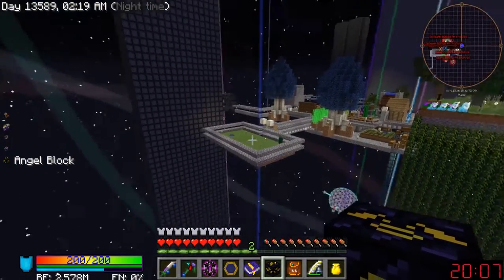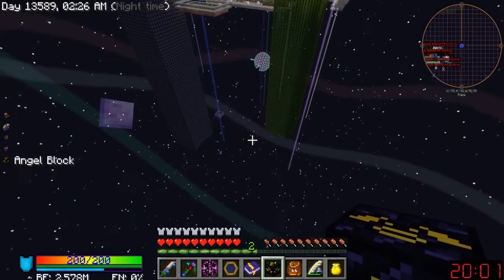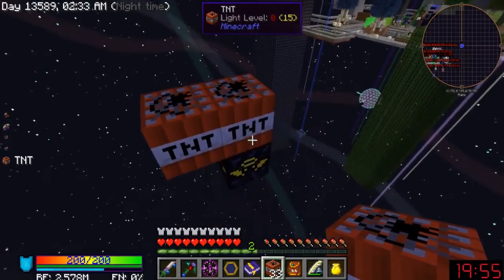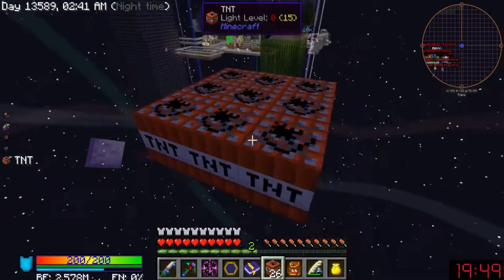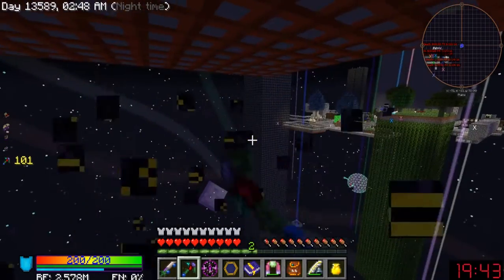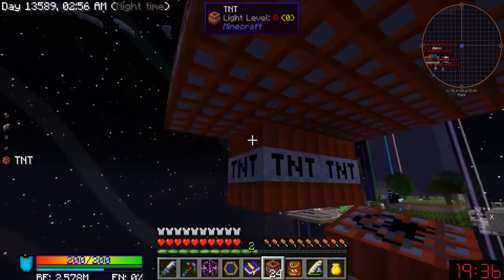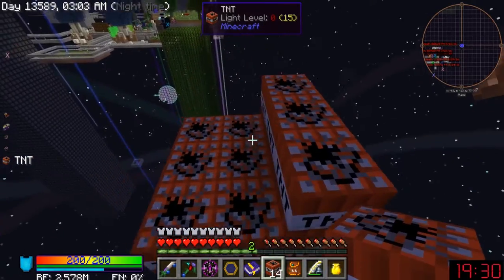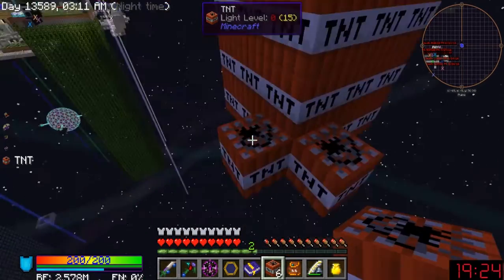Gotta be nice and far away from the base - this might be far enough. Who doesn't love a good old fashioned TNT ball? Or maybe we'll just do a giant block of TNT out of TNT - could be even better. There we go, so it's already that big. The thing is we're gonna have to light up the middle one first.